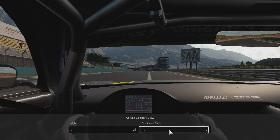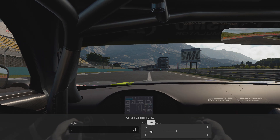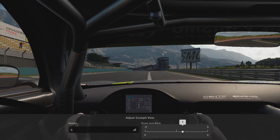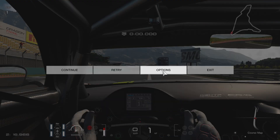Then you have the front and back setting, which basically allows you to pull the wheel in or pull it out. This is the standard position, but I think I like seeing a little bit more of the steering wheel, like so. Let's drive a little bit.